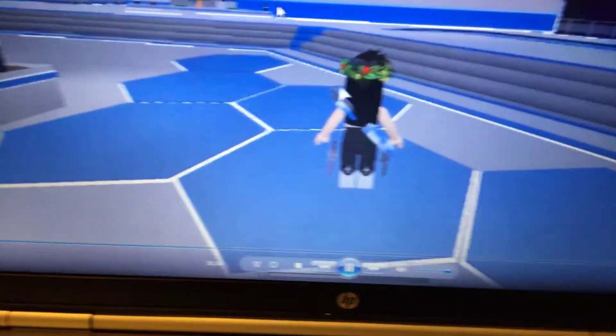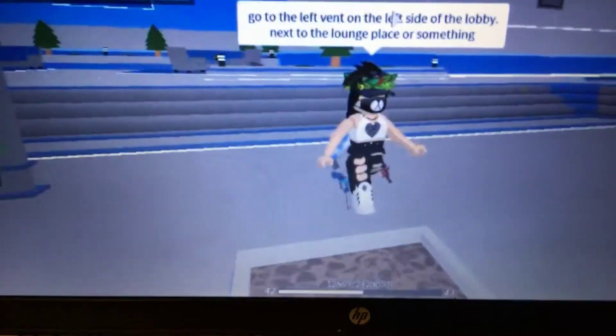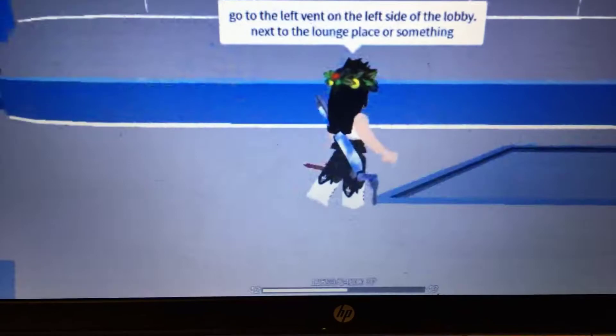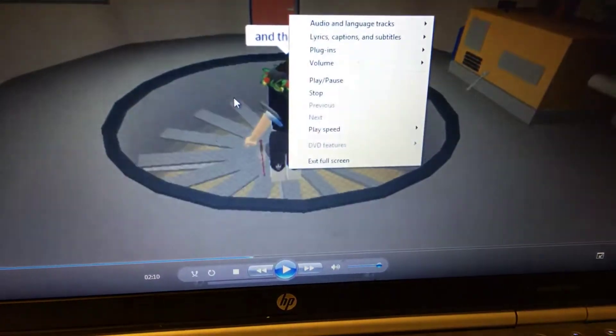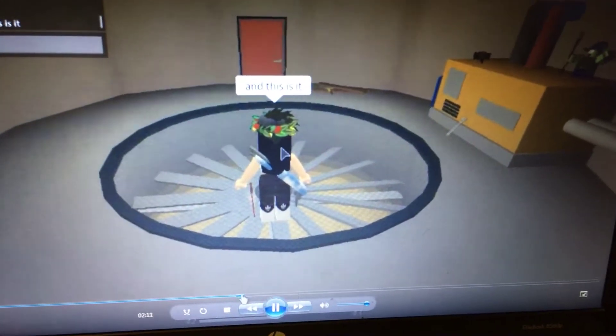I'm going to show you guys another secret room. You go to the left side of the lobby, and pretty much on the right side of that lounge place, then you go up to this vent. You go in and this is it — this is actually the secret room I was talking about.